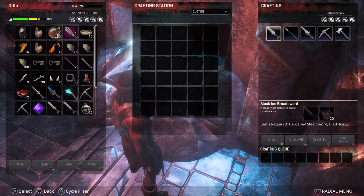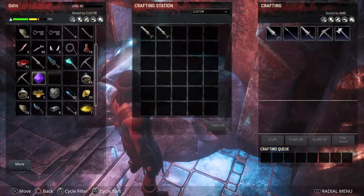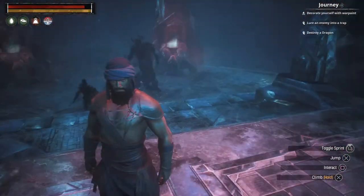I don't understand why, but the black ice sword — the one-handed sword — and the black ice longsword both have the exact same crafting requirements: one hardened steel sword and 20 black ice. I'm gonna throw in what we brought up here. Raven, if you can throw in the black ice for me.